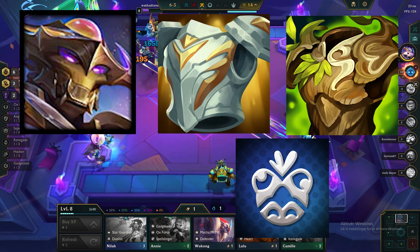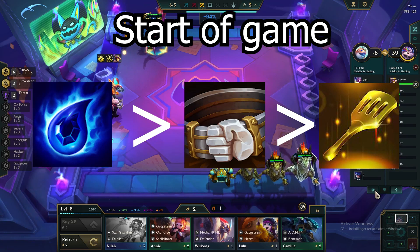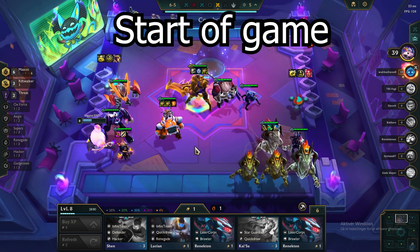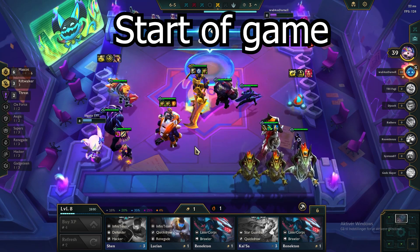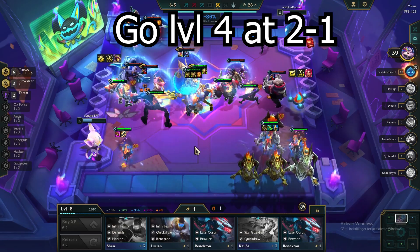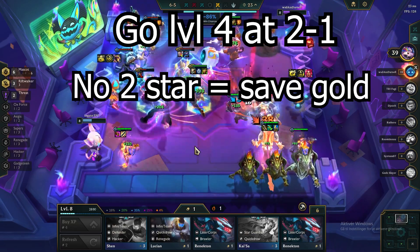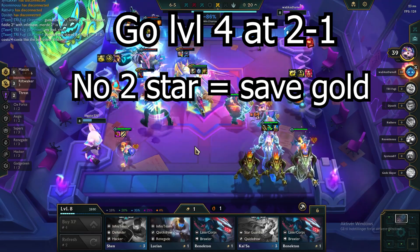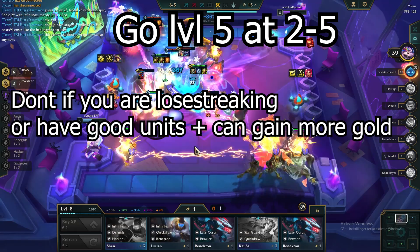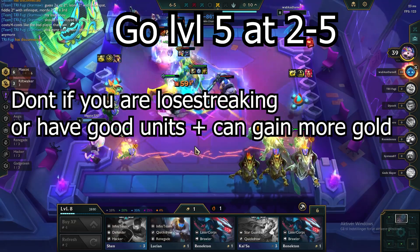Start the game off by going for a tier build or spat. If you can win or lose streak, go for that. Otherwise, try to gain as much gold as possible without losing too much health. By default, go level 4 at stage 2-1, but if your board is weak and you won't be able to kill a single unit, save the gold instead. Go level 5 at stage 2-5 if you are not lose streaking or if you have a fairly strong comp and can get your income rolling.